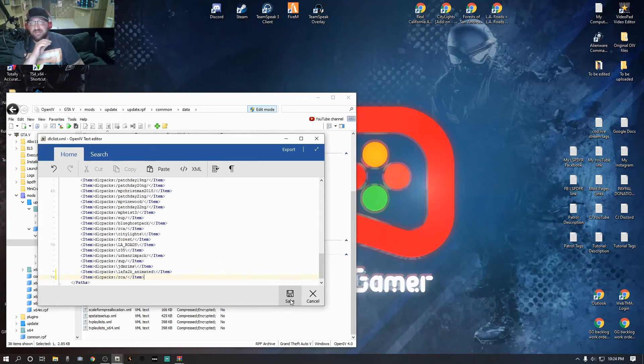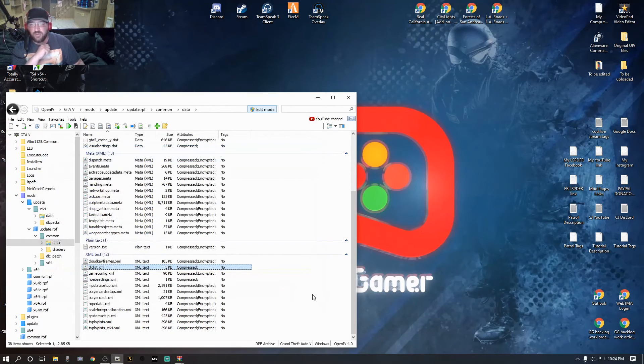You're going to go ahead and click Save. I am not going to click Save because I already have it in — as you can see, mine already has RCA, City Lights, Forest, and LA Roads. So you click Save. I'll cancel out. And that, folks, is all you need to do for that step.